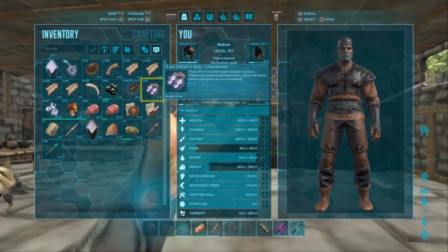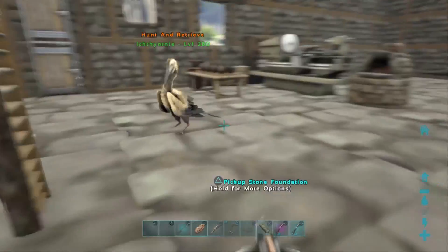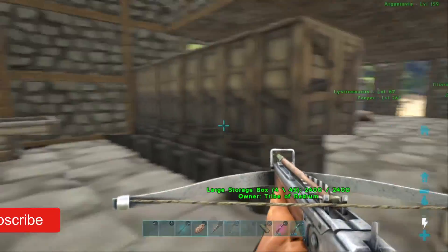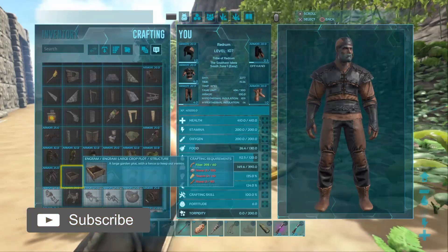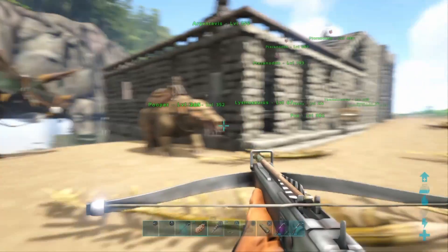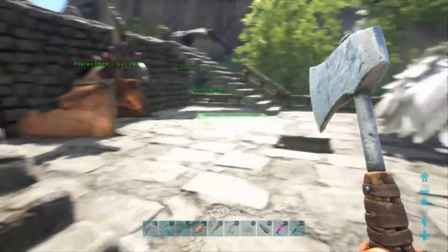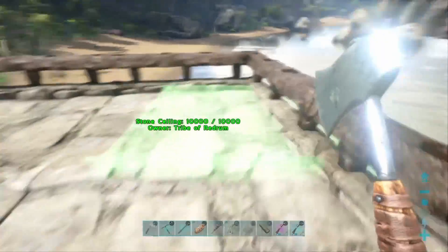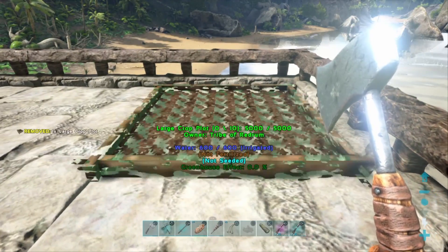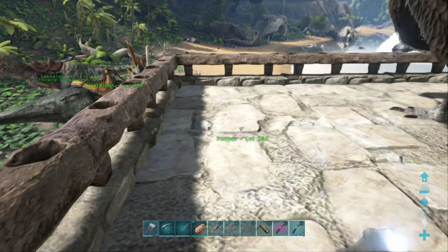We have got 64. We should only need four of them, but that means we need some large planting troughs — fiber, stone, thatch, and wood. I'm gonna go get those real quick. We got a couple dinos that'll help us out. Alright, we crafted up the large planters and we're gonna put them in a couple different areas.